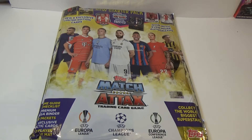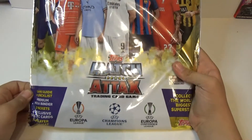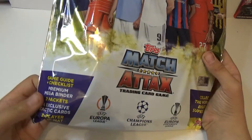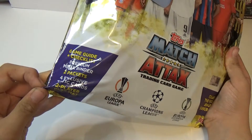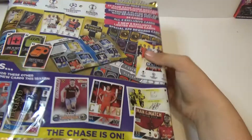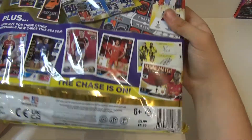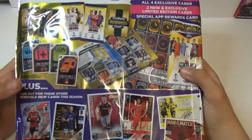Hi guys, I'm going to do a Match Attax 22-23. It comes with a Game Guide Checklist, Premium Mega Binder, 2 packs, 4 exclusive Tactic Cuts, and a 2-player game. It costs £6 and it's on the back.